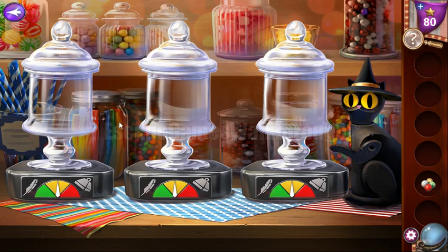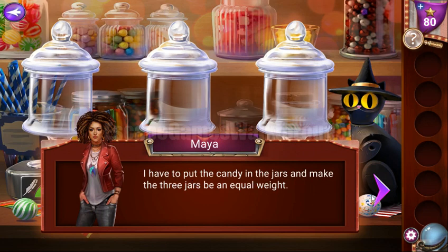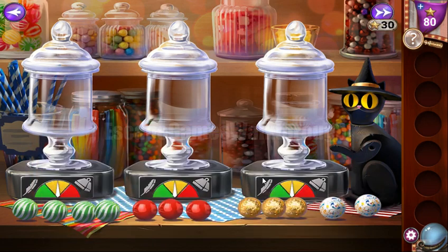Now let's use this bed to smash the pumpkin to get the candies from it. These candies go here, and here's a puzzle to solve. First we need to balance these jars and use all of the candies. Some of them are heavier and some are lighter.